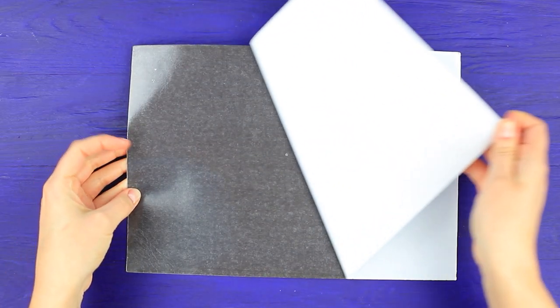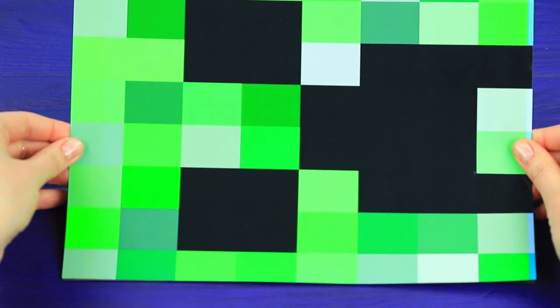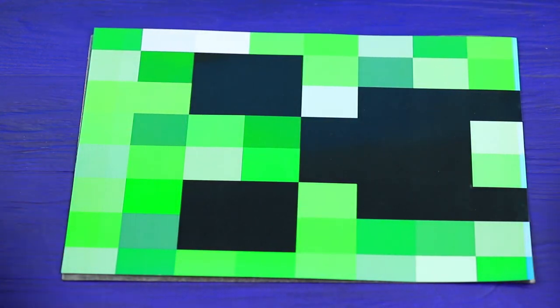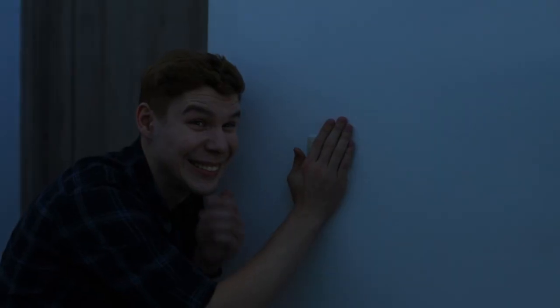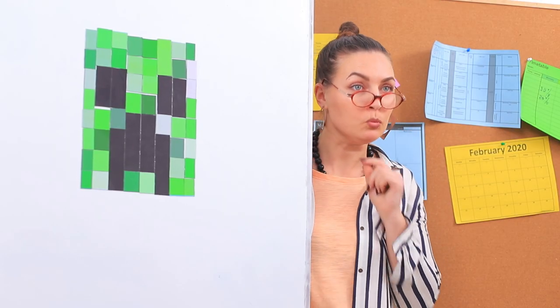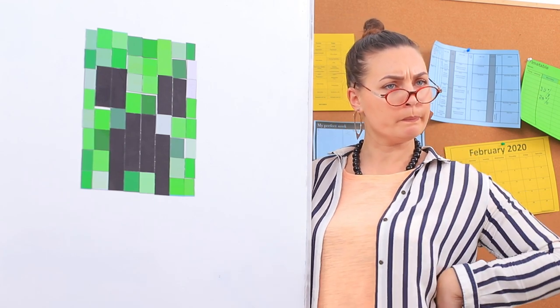Did you come to class before everyone else? That's weird! Fine, I'll wait! But it looks like there's already someone in the classroom! A poltergeist? The ghost of the previous professor? Or a Minecraft creeper? Attach a printed picture of a creeper to a magnetic sheet. Cut it into pixels. I see it! Of course — these are just board magnets! The prank was a success! Who would have thought that Ben is such a scaredy cat?